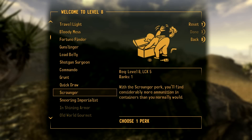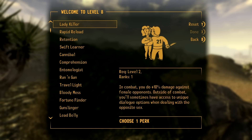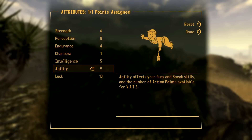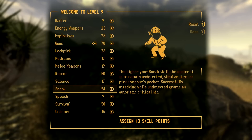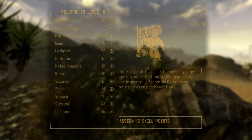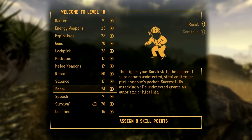Now we have options, but instead we want more Intense Training. Let's do agility - it helps our guns and sneak while they're still low, so we get a few more points to each. We've got boosted by 2 points in either of those. Get guns to 70, put a bunch into survival this level, then get that to 70 as well. Once we do get to the ability to get Walker Instinct, we can get it straight away.